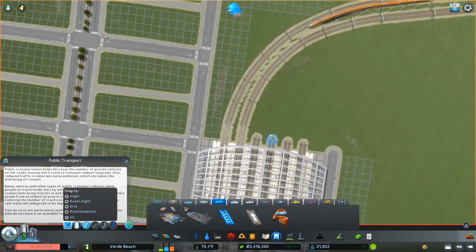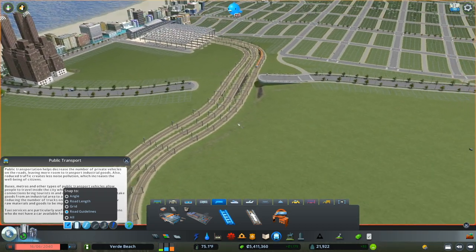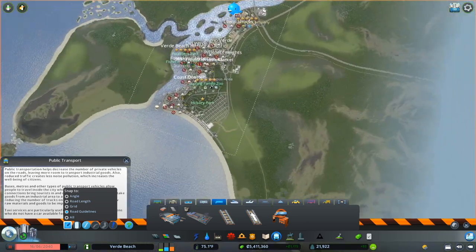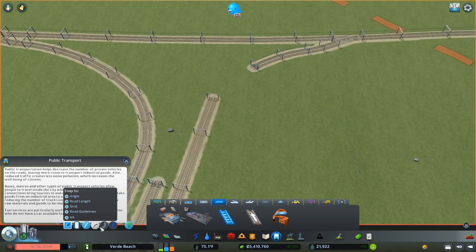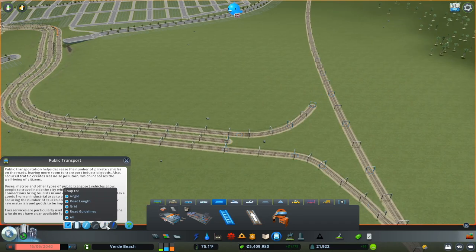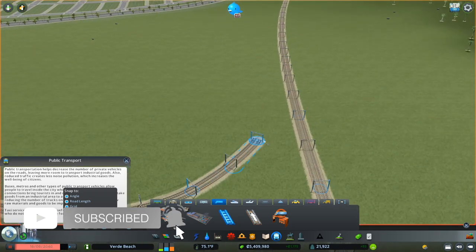I want to have three parallel tracks, so I'll turn my guidelines back on and do this once more. Now I've got three parallel tracks. I'm going to use the outside track to connect up heading south-southeast. Then I'm going to take this track here, separate it, and have a parallel track meeting up with this station, severing that station from the intercity network.